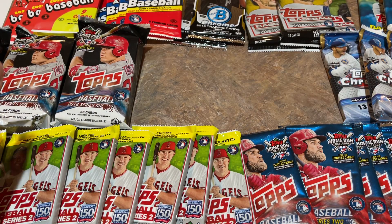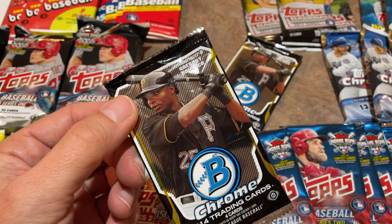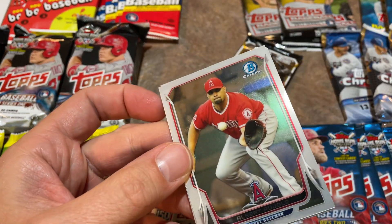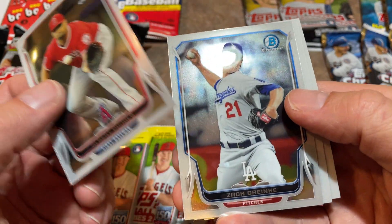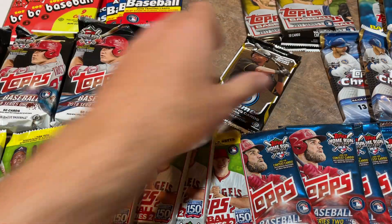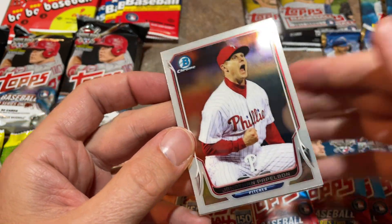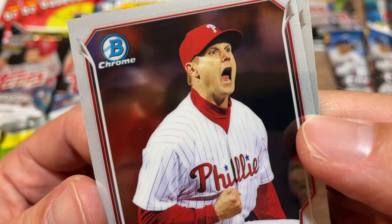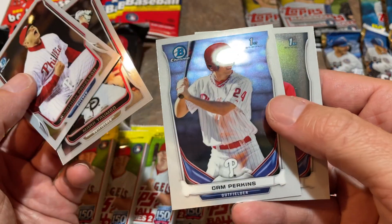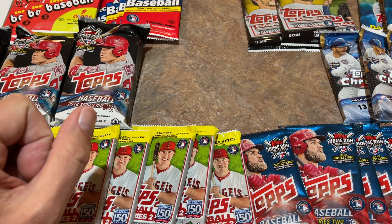Let's bust open a couple of 2014 Bowman Chrome packs — just two of these. Gregory Polanco is featured on the front. We've got Albert Pujols, Zach Greinke back with the Dodgers, and firsts of Stuart Turner and Chad Pinder. Nothing crazy in there. The packs I'm most excited for, as usual, are 2019 Series 2. There's also a first of Cam Perkins and a Jose Pujols — probably no relation to Albert.